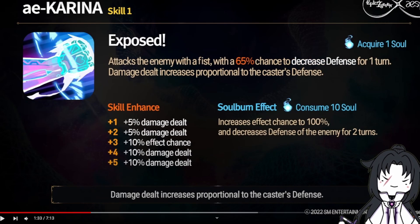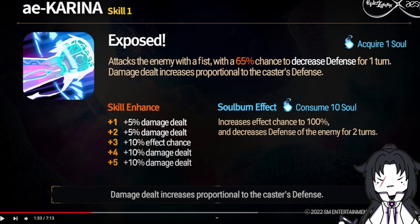As far as her S1 goes, I don't think this is anything special. This is basically an Alencia S1, including the Soul Burn, just without the extra attack. Overall, I do think this gives her a pretty cohesive kit.